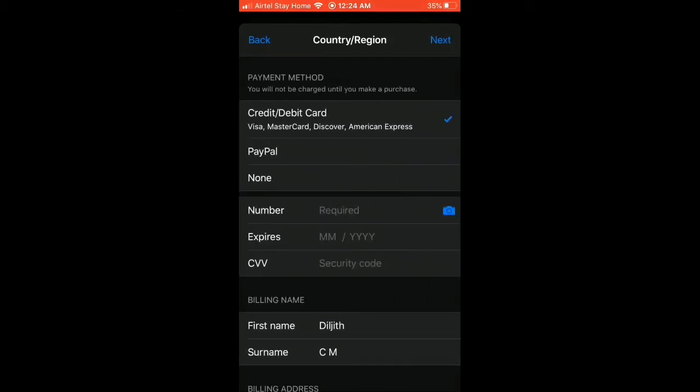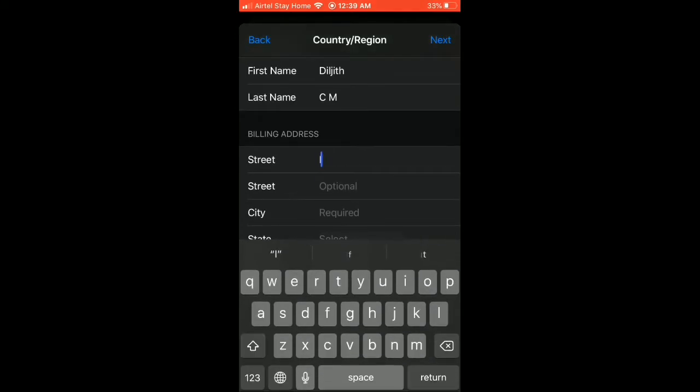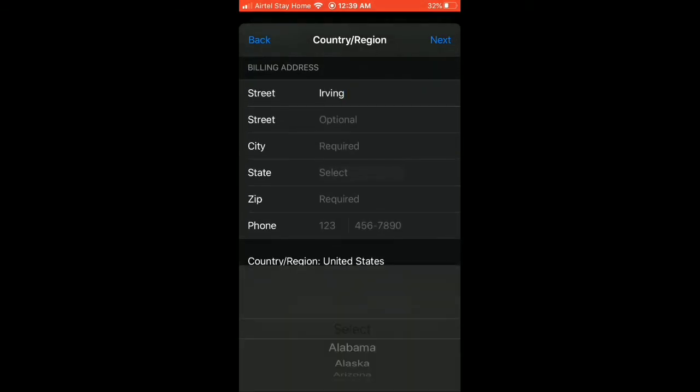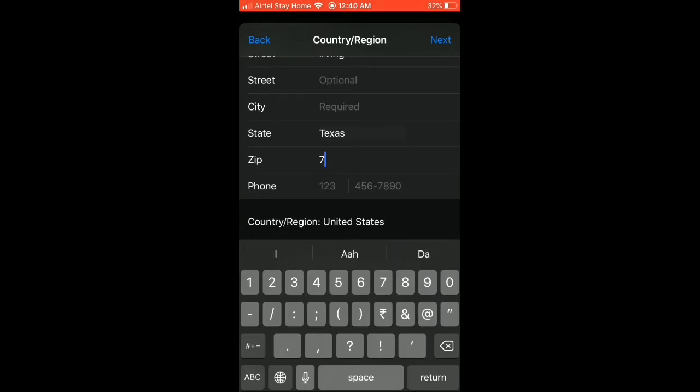Now we have to select the Payment Method. We have to select the Area. We have to select the new address. The ZIP code is 75014.